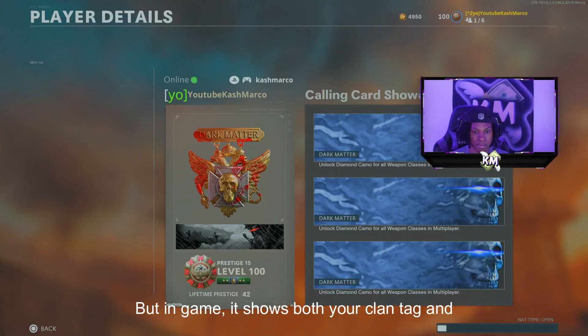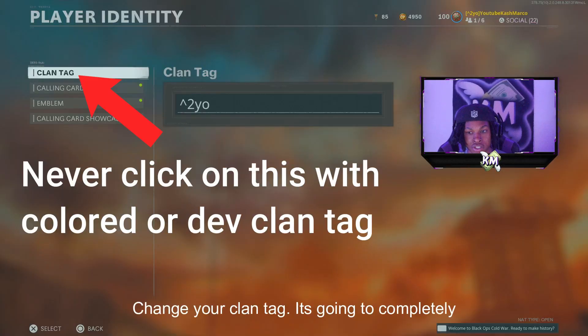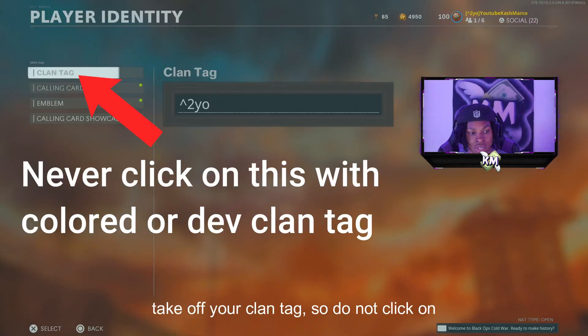I'll show you guys how to get a colored clan tag. If you have the color clan tag, I keep this permanently. Even when you change your clan tag, it's going to completely take off your clan tag, so do not click.